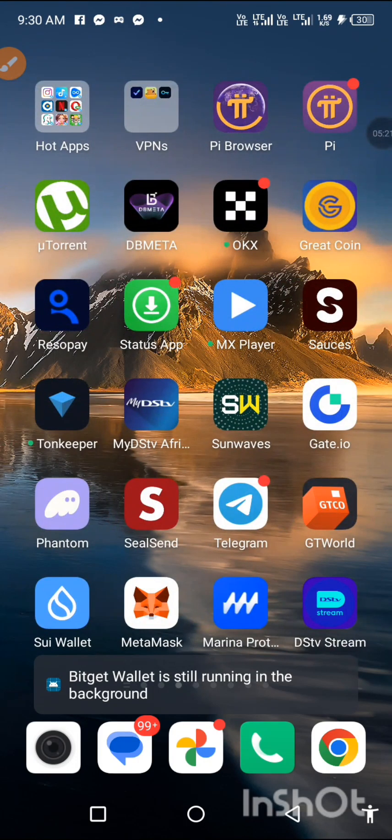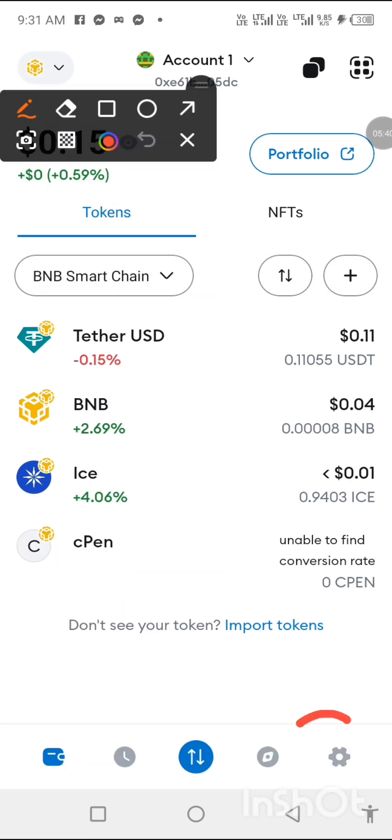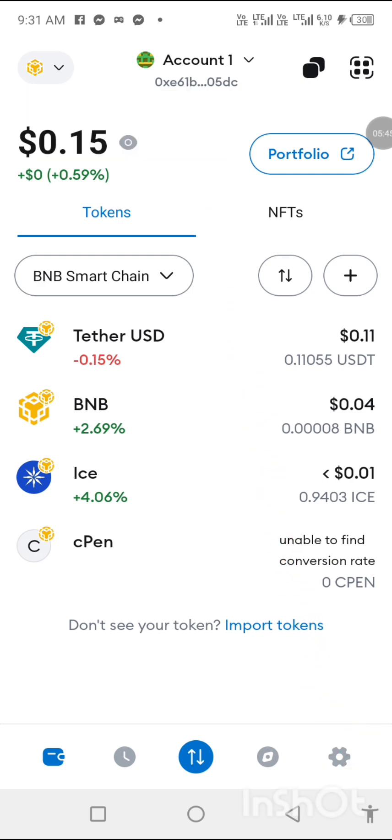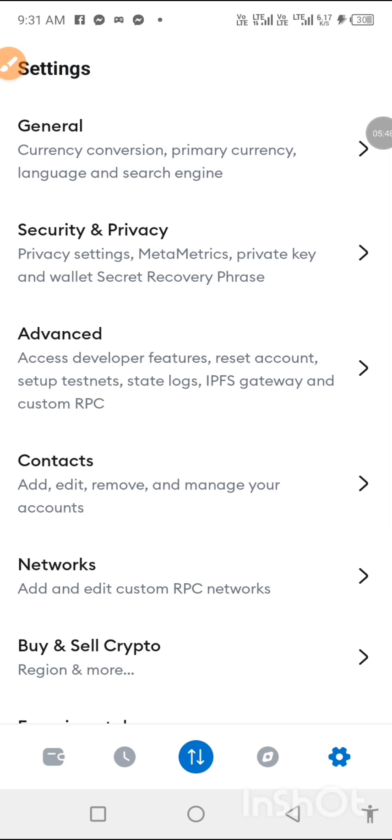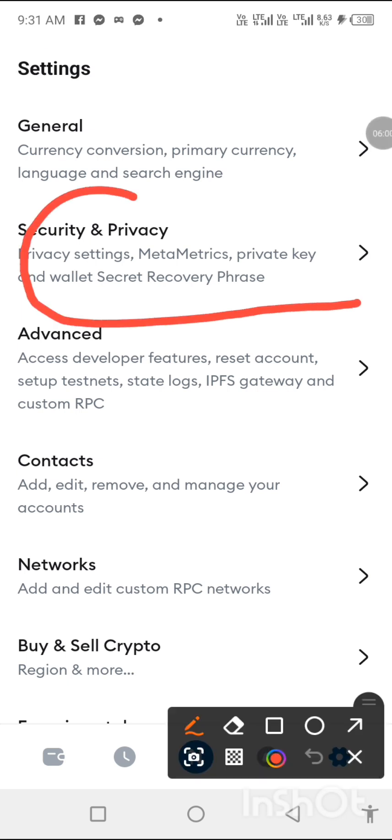This is my MetaMask. Up to now my coin is not yet here — let me refresh. In order to export your wallet, you go to Settings down here. You see this symbol — that is Settings. Tap on it. You have general, security and privacy, advanced, contacts, network, and more. Our interest is 'Security and Privacy.'